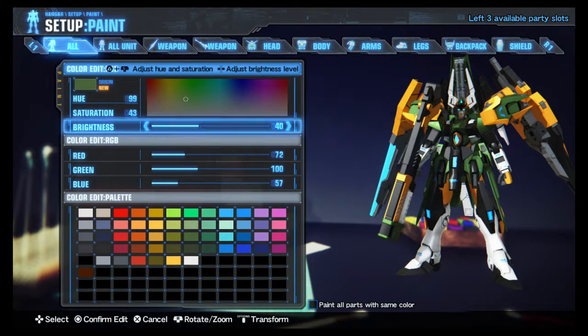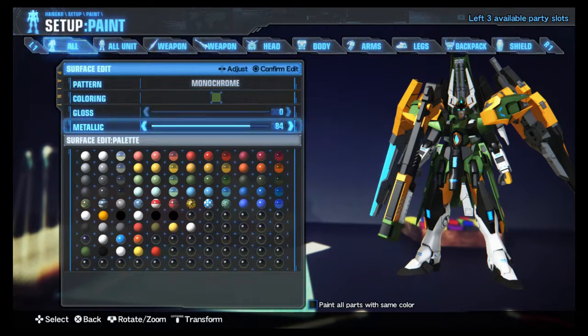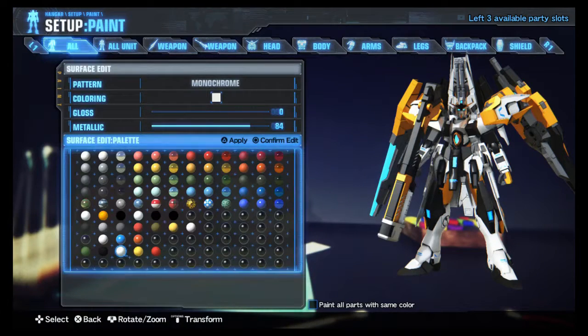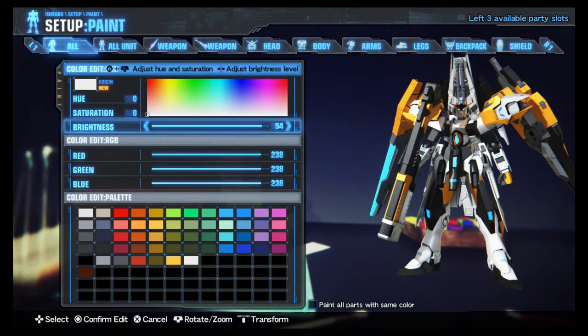With that said, here are today's paints you will need to use. A metallic green: 40 brightness, 72 red, 100 green, and 57 blue. We will also be using a pure black — zero in every value, can't go wrong with that one. We'll be using a popping white with stats of 94 brightness and 238 in every other statistic.